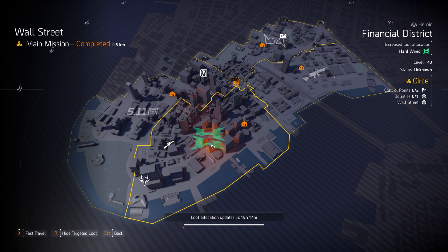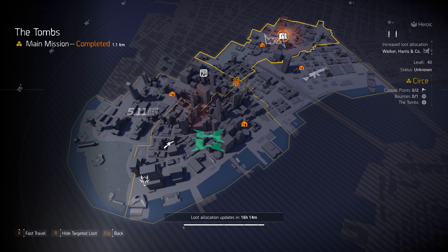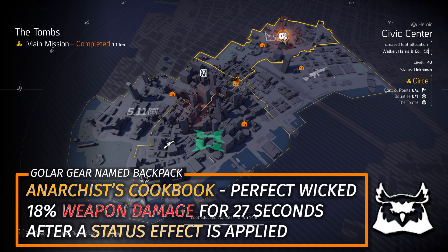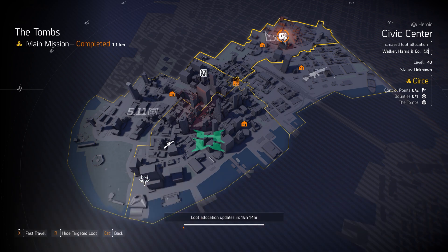For regular Targeted Loot, I highly recommend farming Golang Gear at the Tombs today if you need the Anarchist Cookbook with Perfect Wicked — that gives 18% weapon damage for an entire 27 seconds after applying a status effect, which is why it's so great on the Ongoing Directive build.